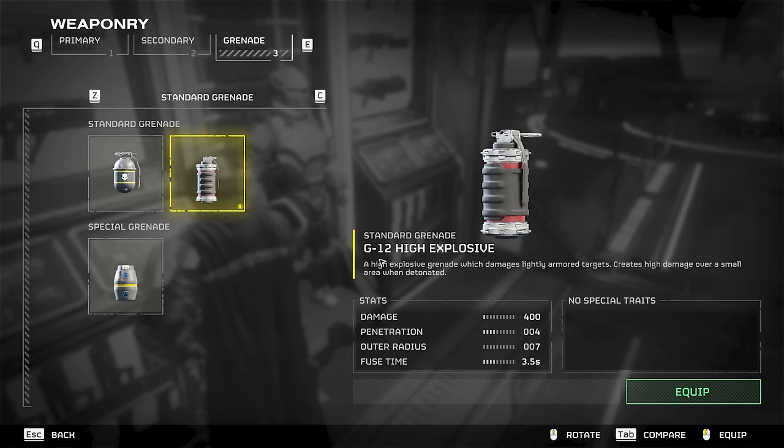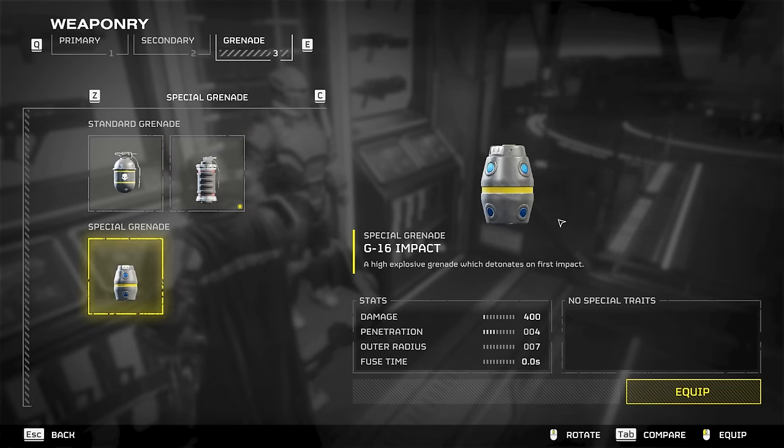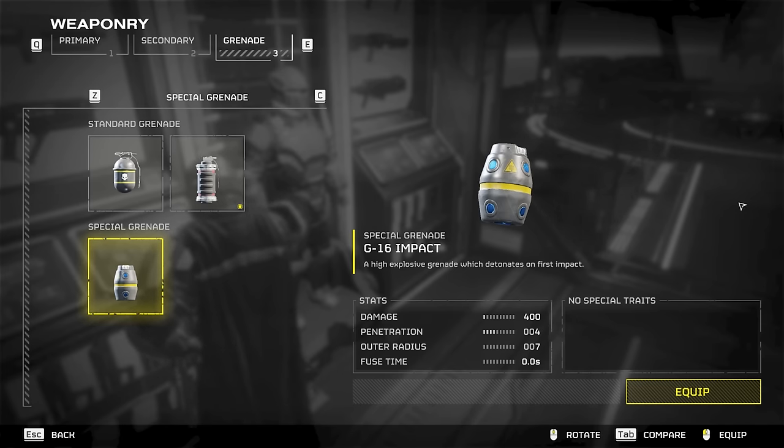Grenade-wise is nothing special. I just use the standard G12 explosive one. It's perfect for taking out bug nests, whereas the impact grenade can be a bit difficult for that — but it is easier to blow up bugs in front of you, and blow yourself up too.